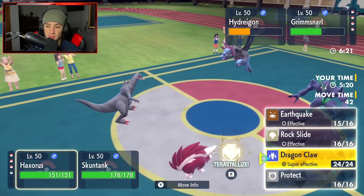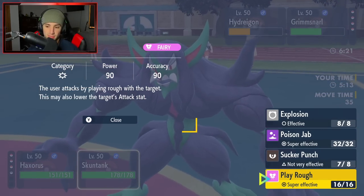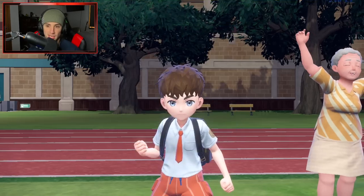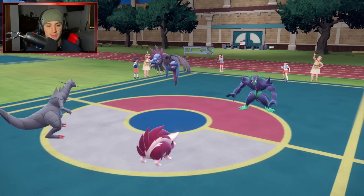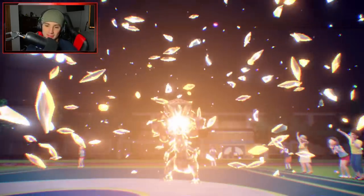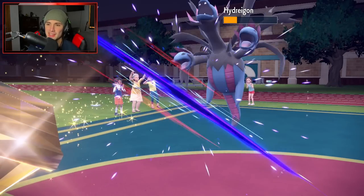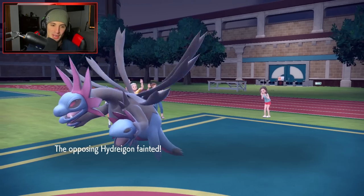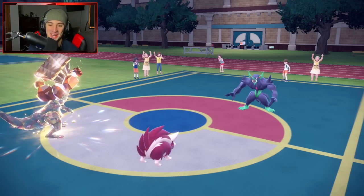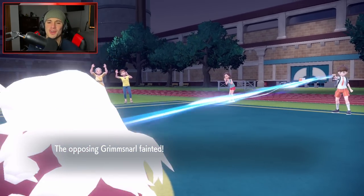Levitate doesn't protect Hydreigon against Mold Breaker — that's not bad at all! I Terastallize Skunktank and go for Poison Jab. Earthquake picks up a KO and Poison Jab does solid damage — even through Reflect. We're smoking them despite having made a few bad moves. Skunktank is doing crazy damage. Even though we've had some rough turns, we're actually dominating this match.